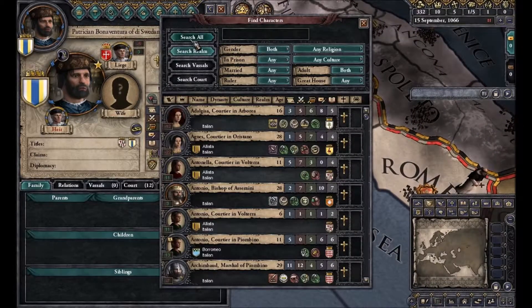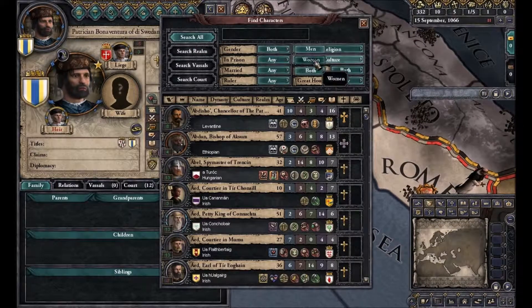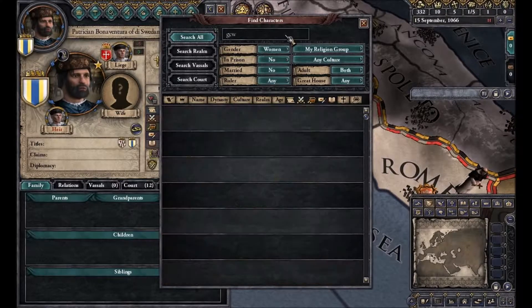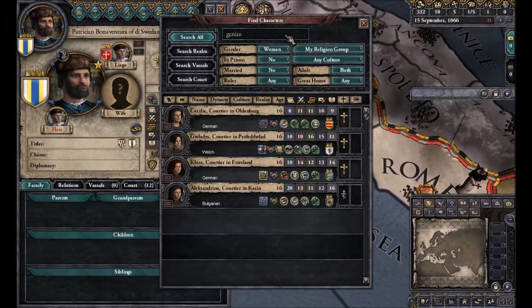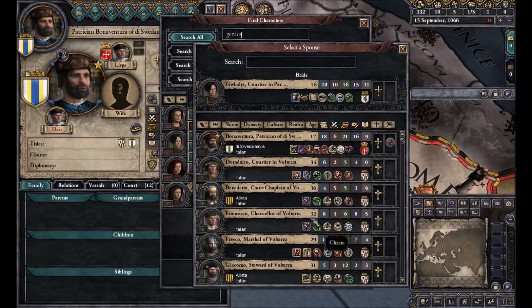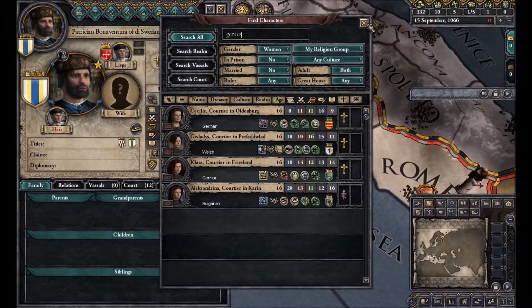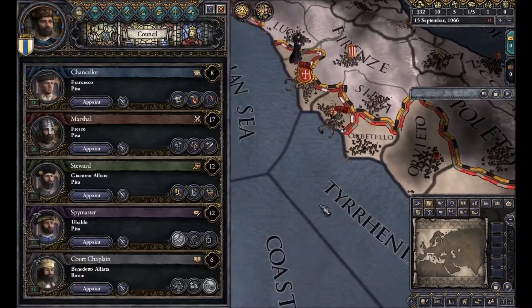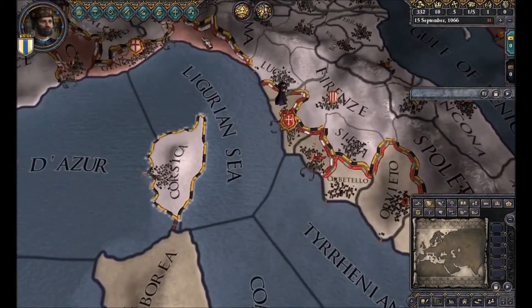Let's find ourselves a wife. This is the find characters tab — very convenient, we can find any character in the world. We want to find women in our religious group, and we want them to be geniuses. She's an architect, she's in... I'm not going to pronounce that. I think we're going to pick this girl — Vladis. You will be my wife. Hopefully you will give me many sons.